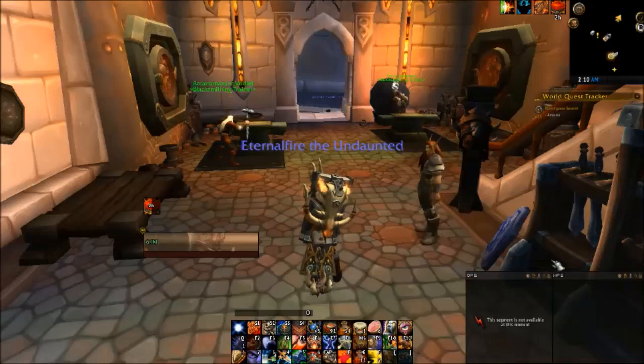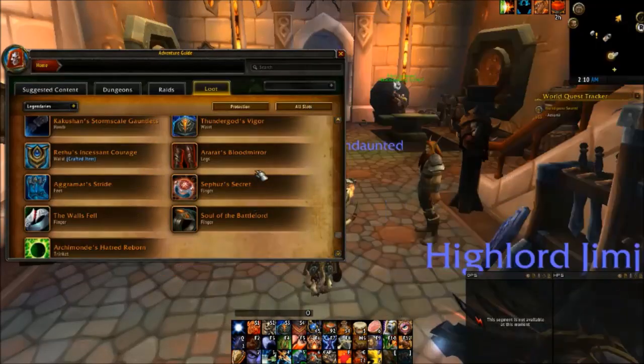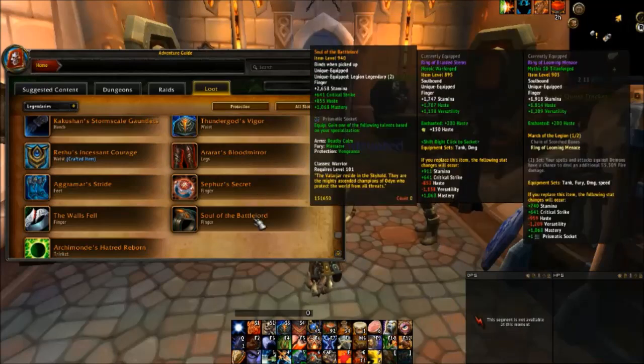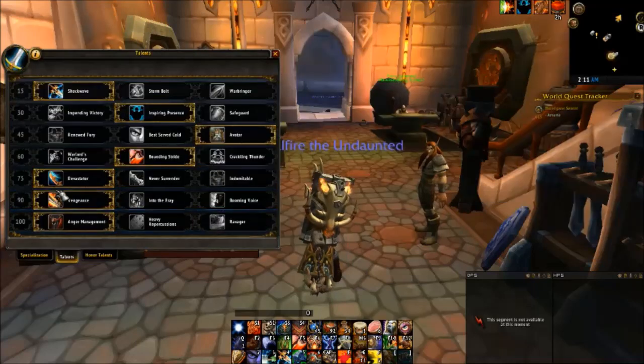So overall, the biggest thing is we got a 20% buff to Ignore Pain, so hopefully that helps a lot and scales well. Now let's take a look at the new legendaries. You have Ararat's Blood Mirror — Shield Block and Spell Reflection gain one additional charge, which is nice. And then Soul of the Battlelord — I can't wait to get this ring. It gives Protection Warriors Vengeance, so you get to have Vengeance and Booming Voice together.